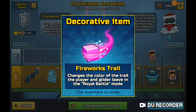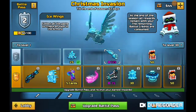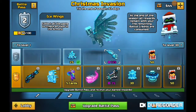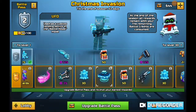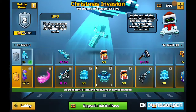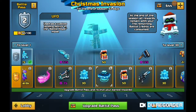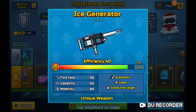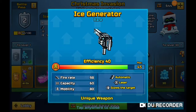Then we've got a new fireworks trail. You've got the Alien Bouncer and then some wings that will go perfect with the ice character, some gems and coins. Look at the UFO — it's literally hovering. Isn't that sick?